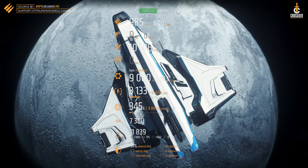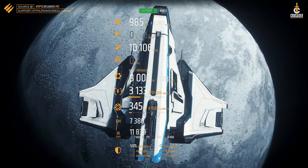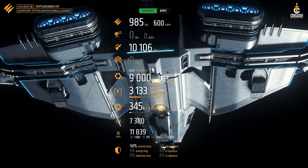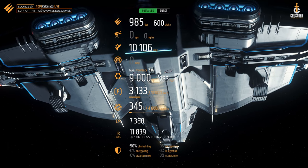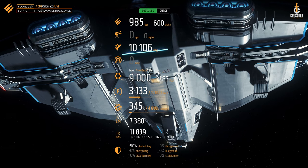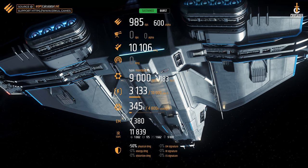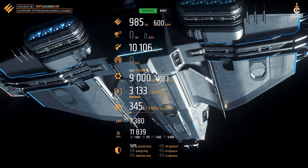At present the Spirit series can only rely on a size 2 shield generator, which currently seems very little compared to other ships. However, we are still waiting for an extensive component rework which should affect all ships including the Spirit. Therefore, upcoming changes to the equipment components are definitely possible.